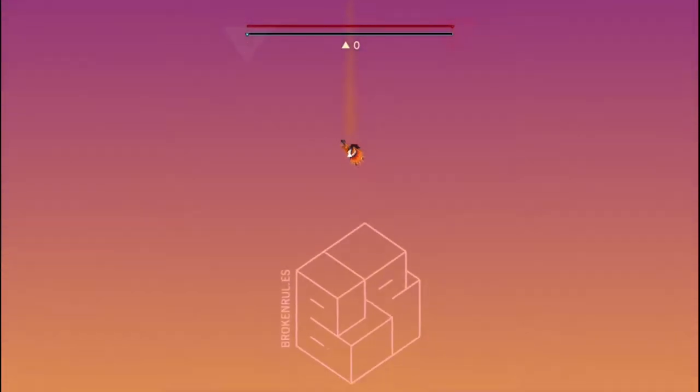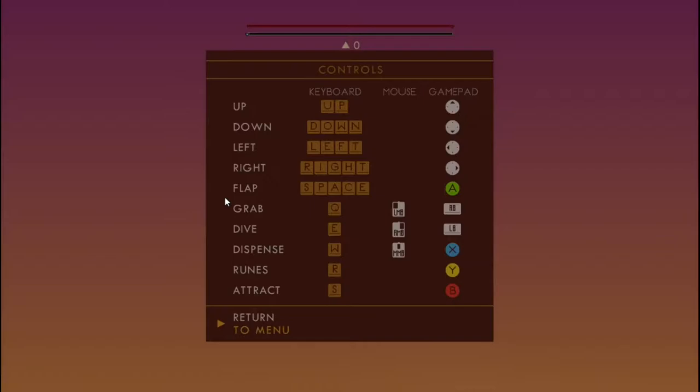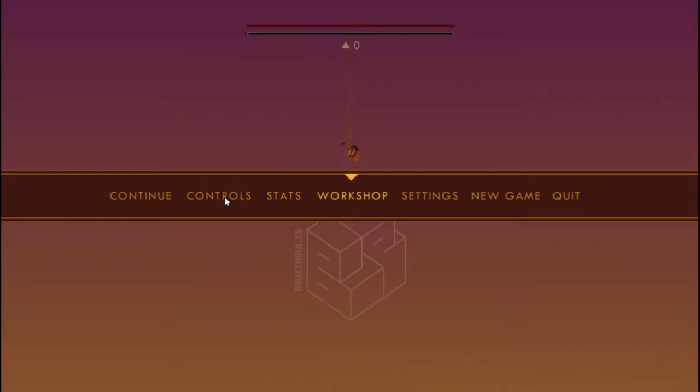Okay, that was the main menu. Controls - gotta use the keyboard. That's pretty simple. Stats - not gonna be helpful. Workshop, I guess, is mods. We're not gonna get into that.